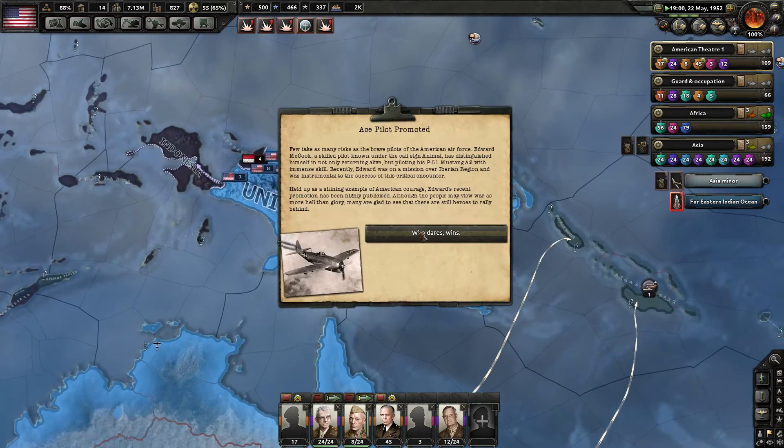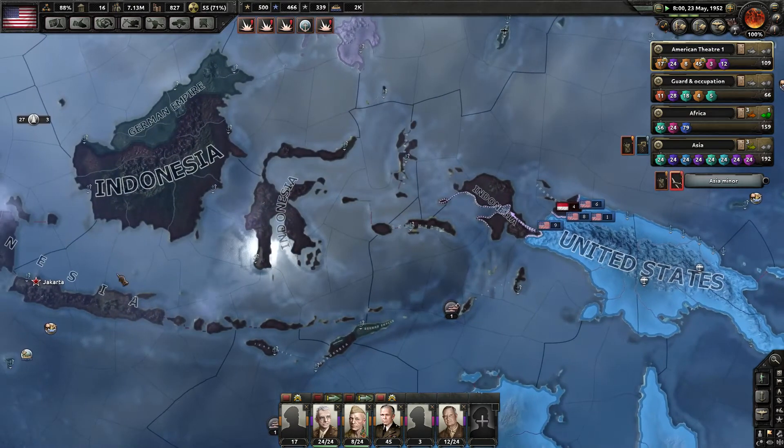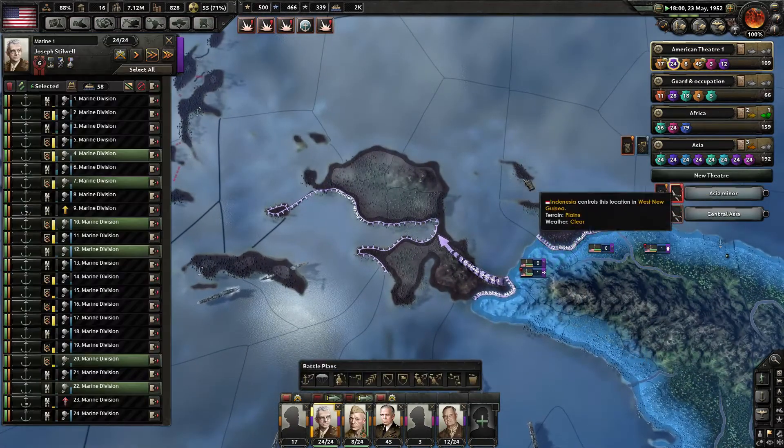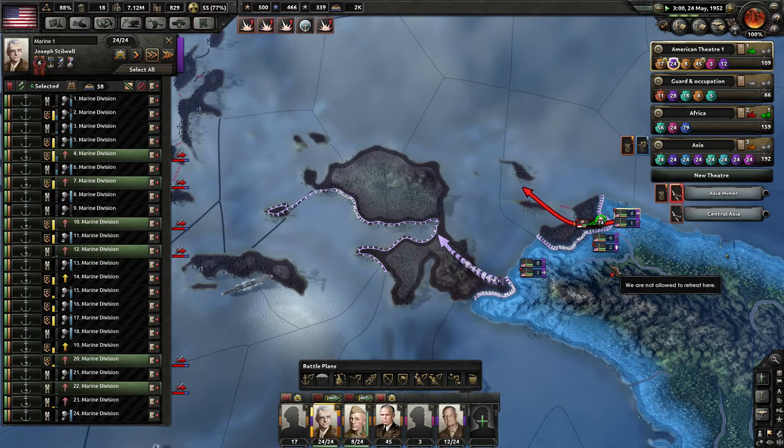I'll have to manually control them — they just didn't want to do what I wanted them to do in the planning stages. Just knock them out; they're surrounded, you can handle it.